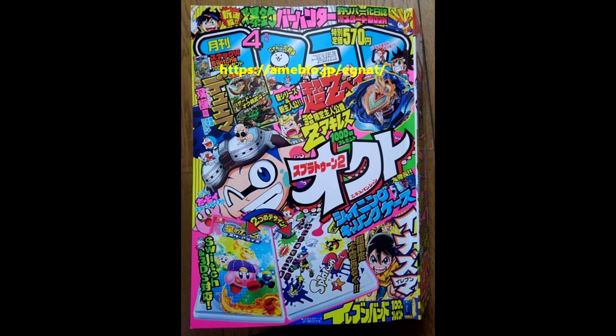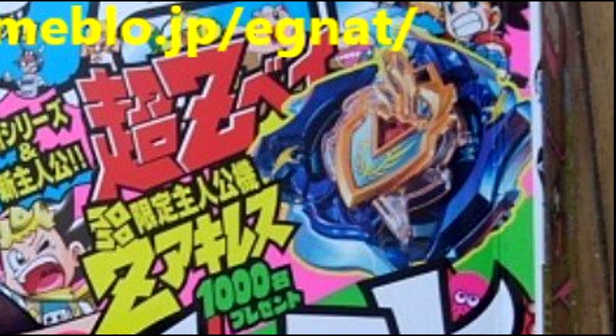For this next picture, we have kind of a Koro Koro spread. We do see that there looks like there's going to be a limited edition recolor of Zett Achilles, which is blue and gold. And judging by the 1,000, I'm going to guess there's only going to be 1,000 available, which is really, really limited. But yeah, it is a blue recolor of Zett Achilles.